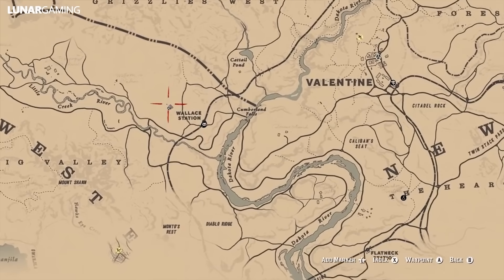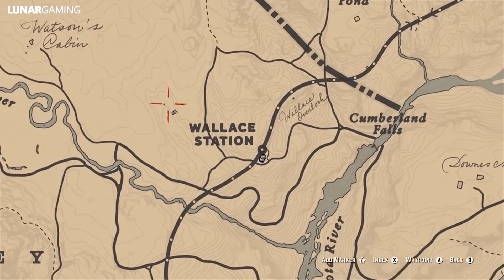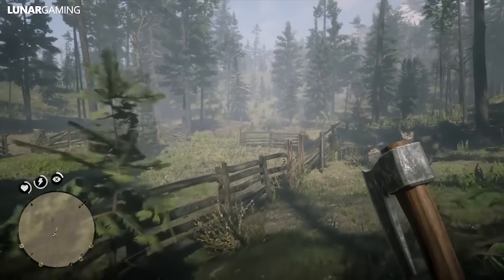Our next item is the double bit hatchet, a weapon located inside of a tree stump to the east of your last location. It's easy to see on the map — just north west of Wallace station next to an old chimney in the ground surrounded by fence, so you can't really miss it.